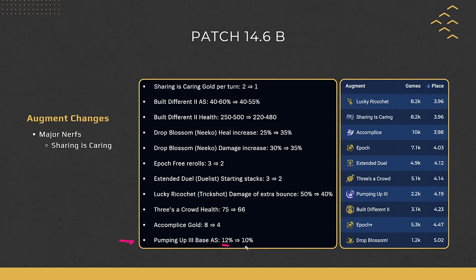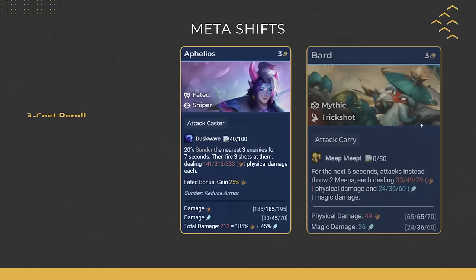Lastly, Pumping Up base attack speed has been changed from 12% to 10%. This affects the two best three-cost reroll boards right now: Bard and Aphelios. You can see that a lot of the nerfs were catered towards Bard — the mythic trait nerf, and now Bard's best augments were nerfed as well. So how does that affect the meta? Let's take a look.